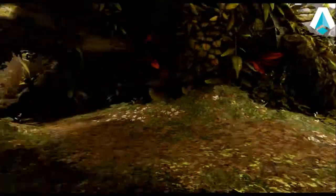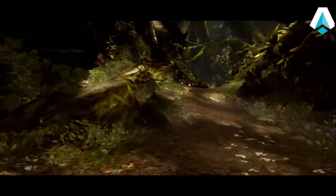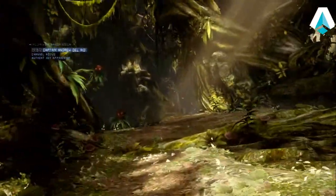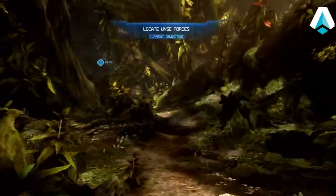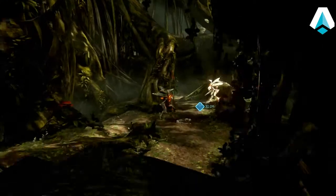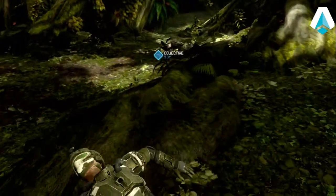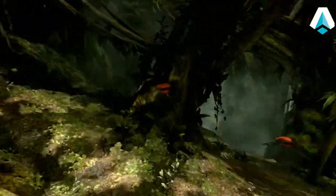As we start, we'll skip the initial cutscene, turn left, and just start running. The first enemies that appear will be three Promethean Knights — we don't worry about them because they teleport out as soon as we get close. The first thing we want to do when we get down here is swap out our AR for a DMR, get more ammo for the DMR, and then select that friend-or-foe tag.